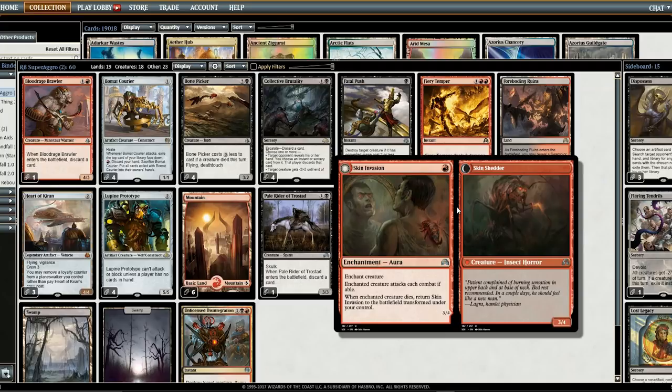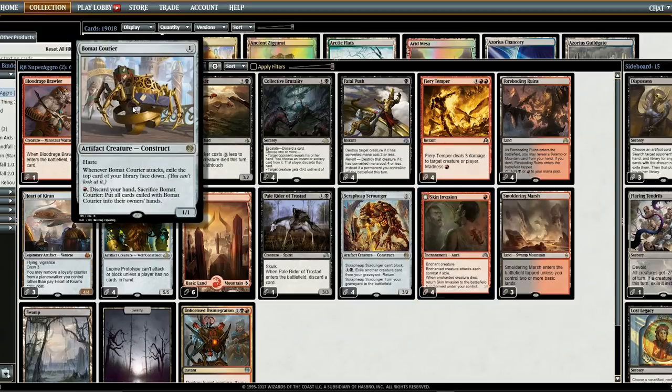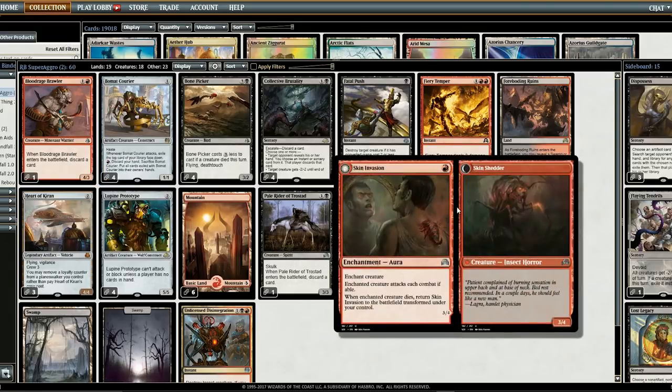We also have 4 Skin Invasions. When Skin Invasion first came out, people were really hyped about it, but over time people seemed to have lost interest. But it's actually pretty good, especially in this deck, where you can combo it with a sacrifice effect and get a 3/4 really early on. You can also put it on an opponent's creature, force it to attack each turn, and kill the creature to get our 3/4.